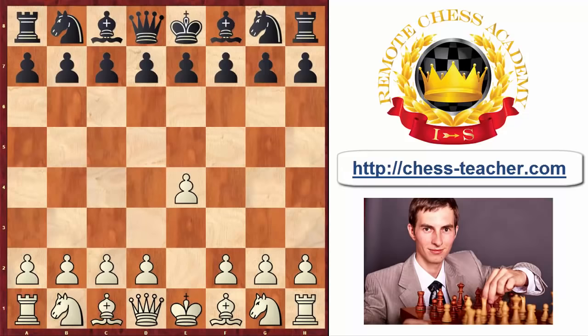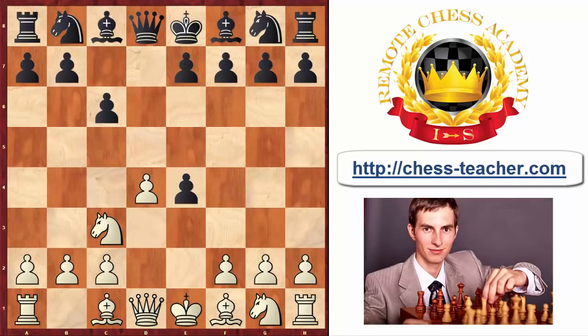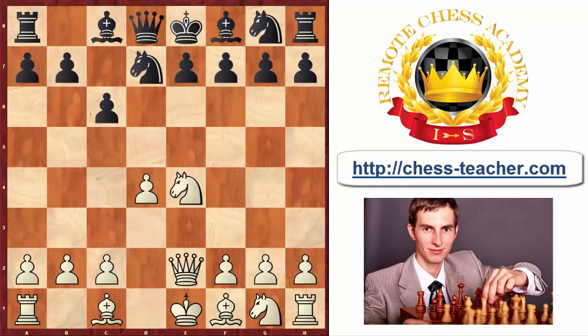We're moving on to trap number three, which you can execute against the Caro-Kann Defense. This is probably the most powerful trap of all. After black goes knight to d7 — one of the common moves, the other being bishop to f5 — you prepare a smothered mate by playing queen to e2. At first it seems you're just developing pieces, maybe preparing long castling, but if your opponent plays what he intended with knight to f6, you've prepared knight d6 smothered mate — checkmate in six moves, an extremely rare thing in chess.